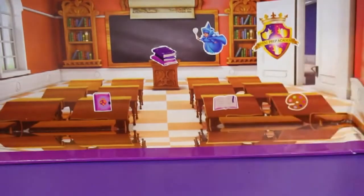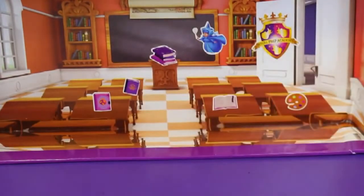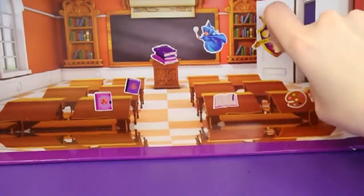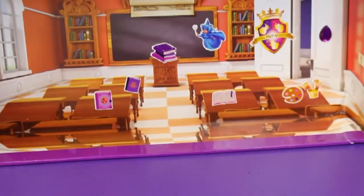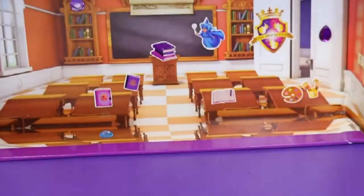Then we're going to put some paint, because everybody likes to paint of course! And then we'll put some more books on the table, and some paintbrushes — because you need paintbrushes with paint, unless you're finger painting! Of course we've got to put some jewels on there — some jewels on the door, and on the desk would be a good idea! And on top of the bookcase!